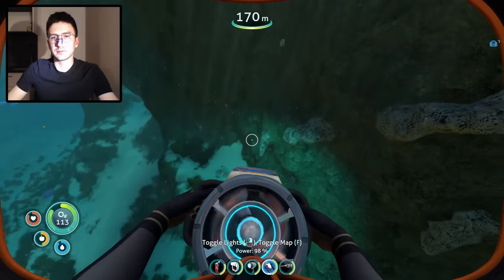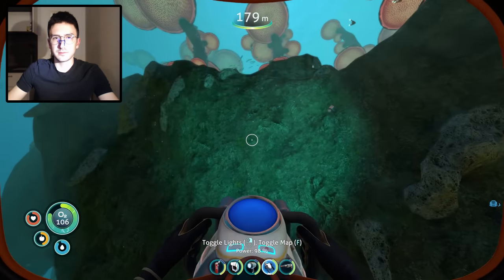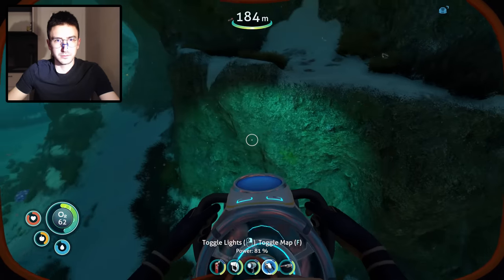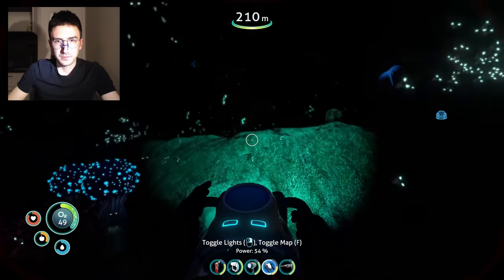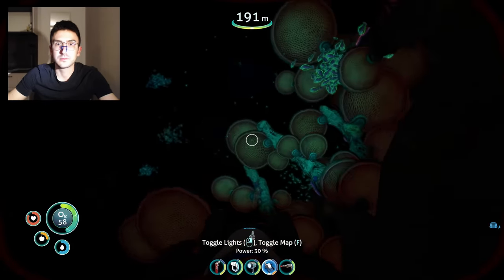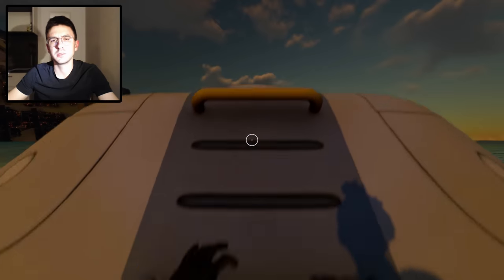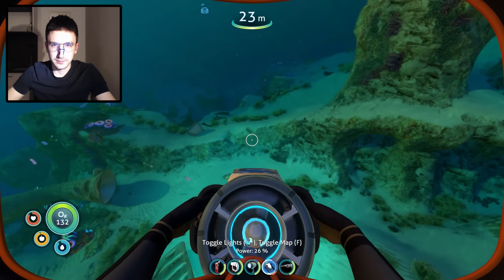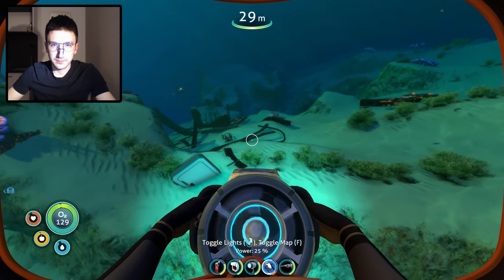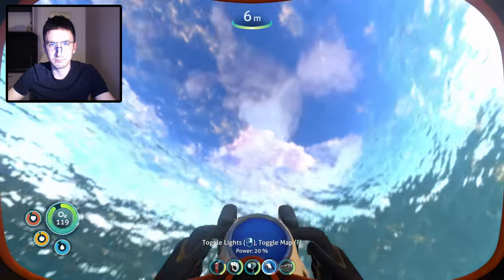I'm not going to bore you by showing you the freaking 25 dives it took to get two diamonds, but while down there I also collected some other resources I knew would be necessary, such as rubies and lithium. It did eventually turn into night, but as the sun was rising above the life pod I was nearly home with a big chunk of the resources. I collected all of the remaining stuff around the safe shallows — it was always funny how after taking the super deep dives, coming back to the shallows felt so safe and simple.